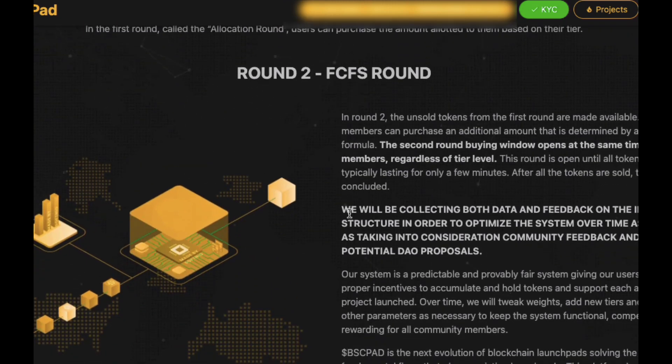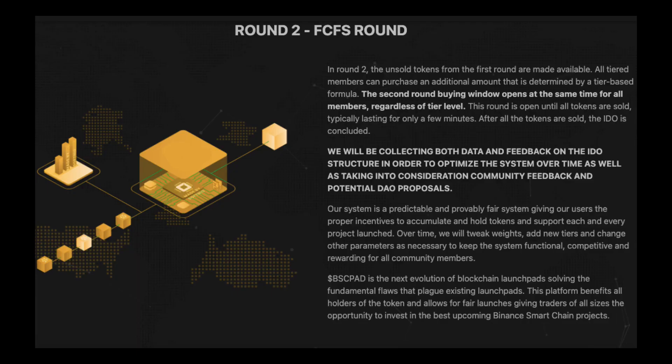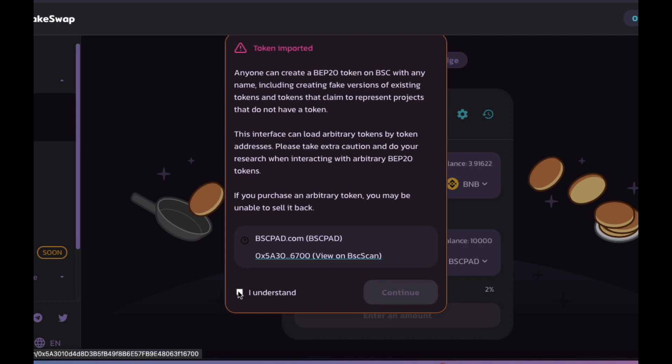After the IDO is finished, there will probably be some unsold tokens. In this case, the excess tokens will become available later, and there will be a first come first serve basis at a set time after the IDO. If you need to buy the BSC Pad token, just click the big blue button in the centre, and this will take you over to PancakeSwap.